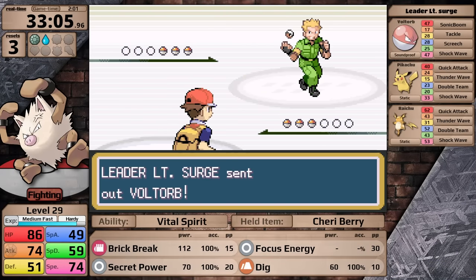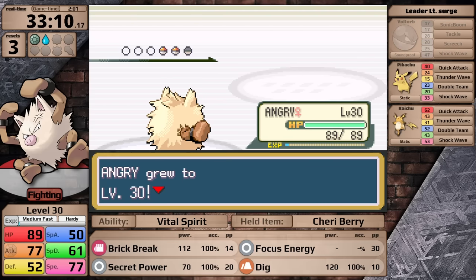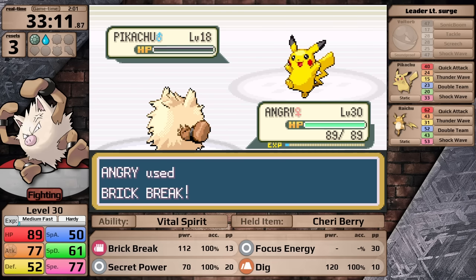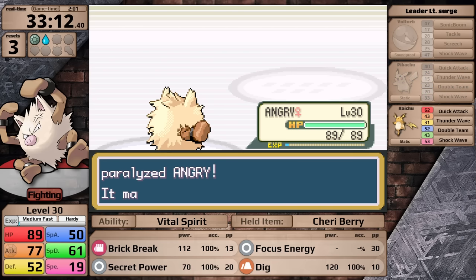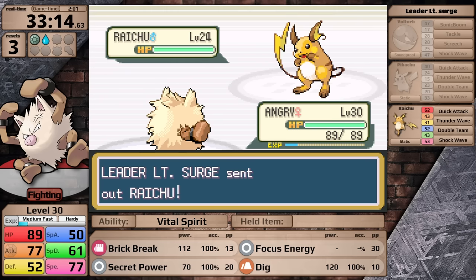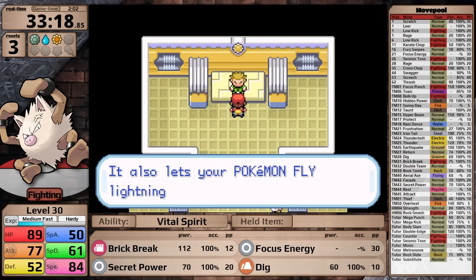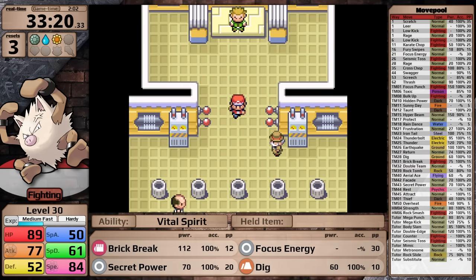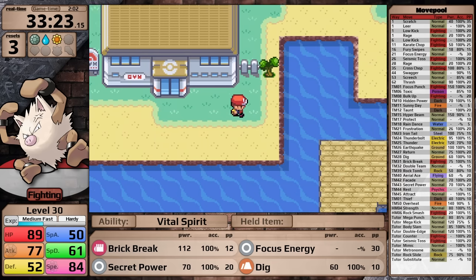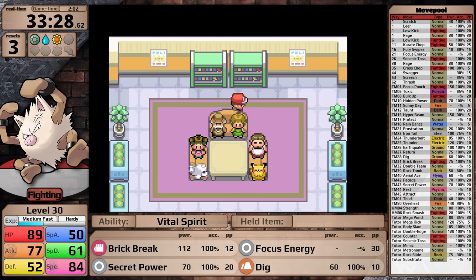How is Primeape going to do against Surge? First is Voltorb — I just go for Brick Break, because I want to knock it out in one turn and not waste time with Dig. After that he sends in Pikachu, which I also Brick Break so that it doesn't set up Double Team. However, because this move makes contact, it does activate Static, paralyzing Primeape. I've prepared for this with a Cheri Berry, so I heal the status condition and move on to the Raichu. I just use Brick Break on the Raichu, and Primeape gets the one-hit — so Dig was not required. Surge is just that bad. His badge gives Primeape a 10% boost to its speed stat. In Generation 1 Surge's badge boosted your defense, but in Generation 3 this error was corrected, so now it boosts your speed stat as was always intended.